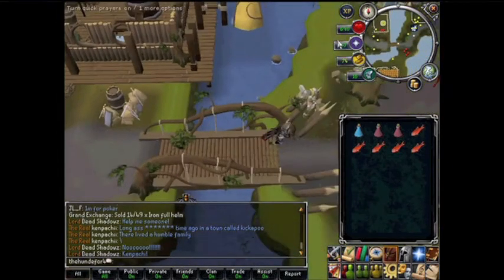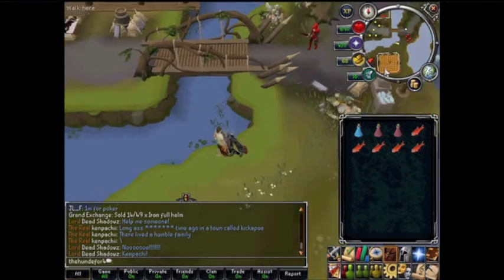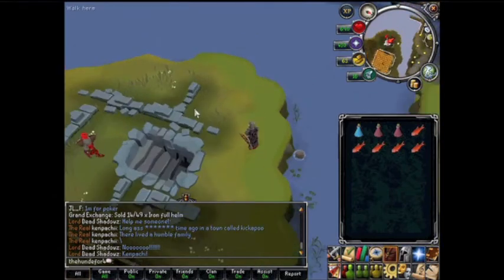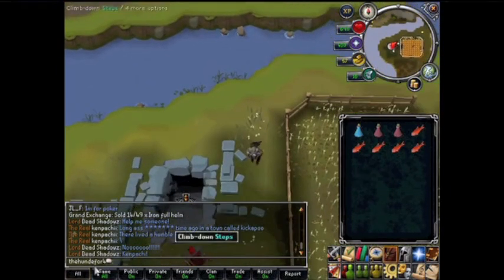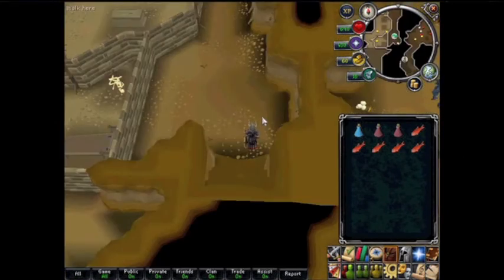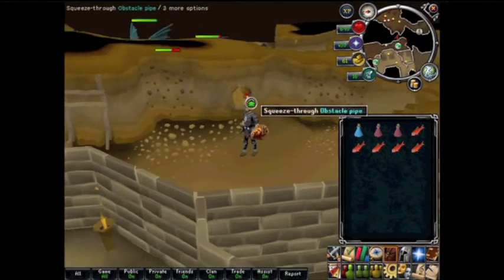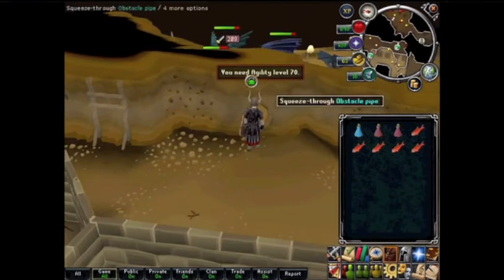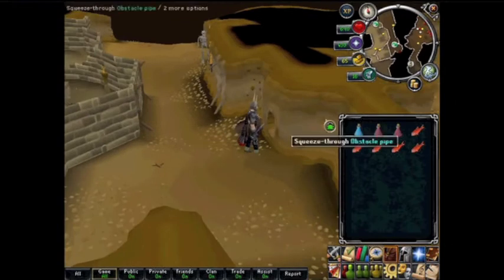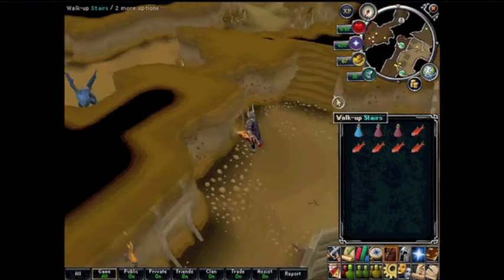You teleport to Taverly, walk down to the bank, and just click below here — that will take you to the dungeon, the Taverly dungeon. You go down here and as soon as you're down there is a shortcut right here, but the only problem is that you need 70 agility to get through.